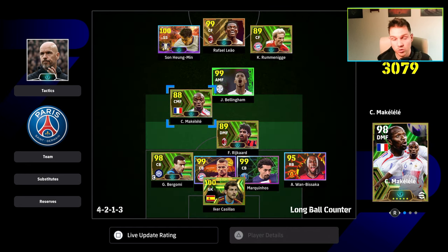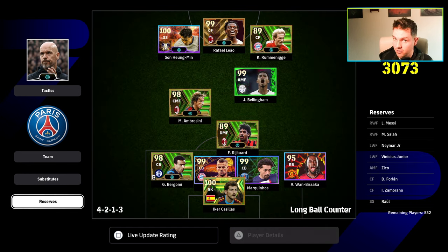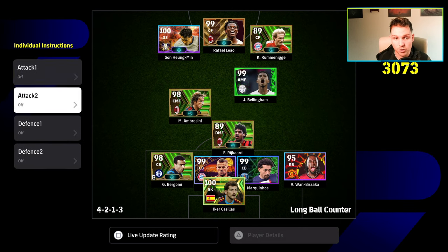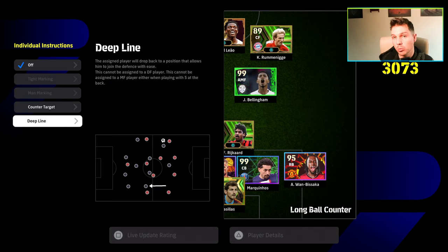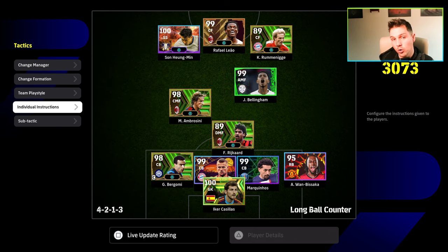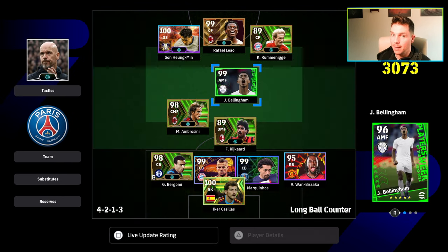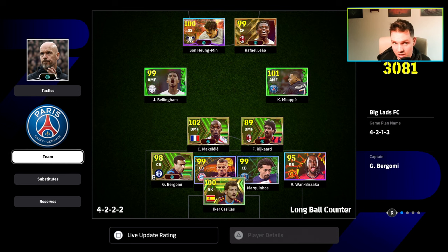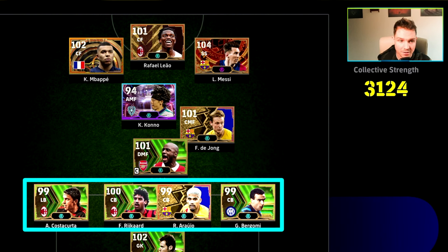Looking at our squad here: three center backs and a right back - Wambasaka - who is essentially a center back given his defensive prowess. You have two options: a single pivot sitting DMF or a double pivot, or one box-to-box or destroyer. I'll bring a separate video on individual instructions and the best parens. This video is about how to set yourself up to play meta. Once you have any of these systems set up, it's about how you employ the players on the pitch.